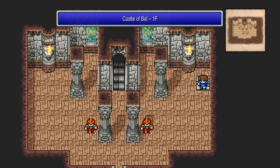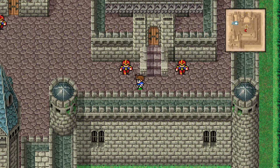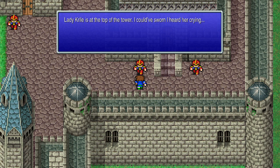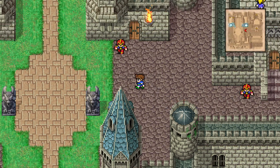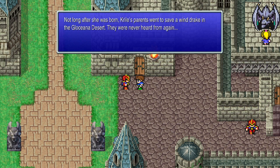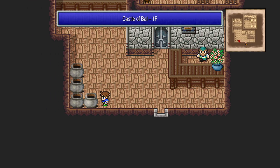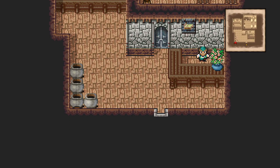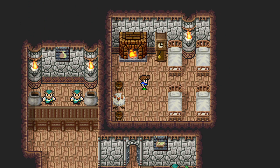Our next mission is to go out and find some dragon grass so that we can help out the wind drake — sorry, not a wyvern, a wind drake. Okay, maybe that's a hint as to where we need to go. Let's rest up at the inn to top off our HP and MP.